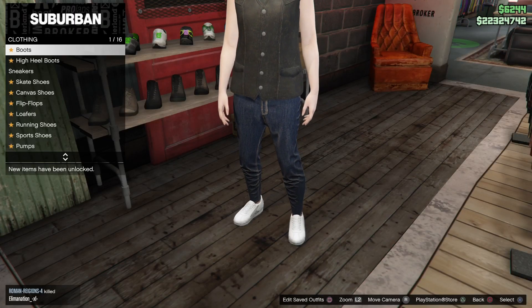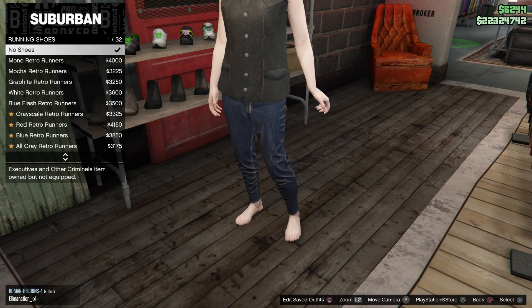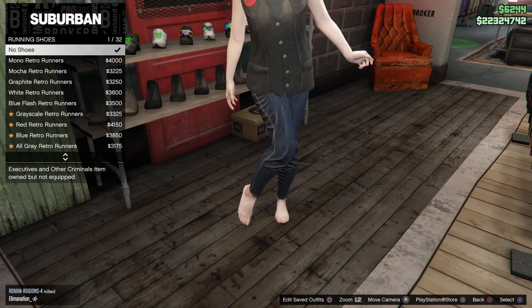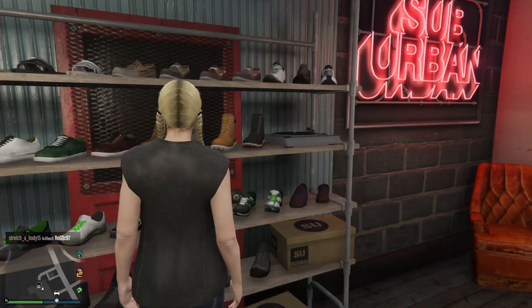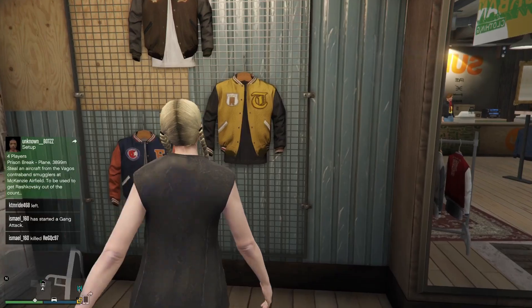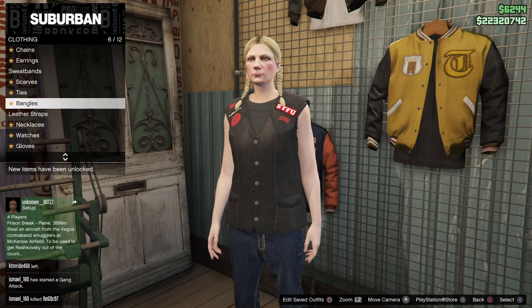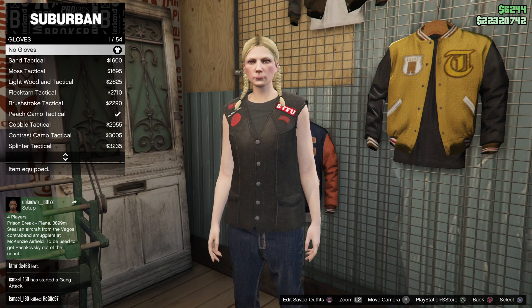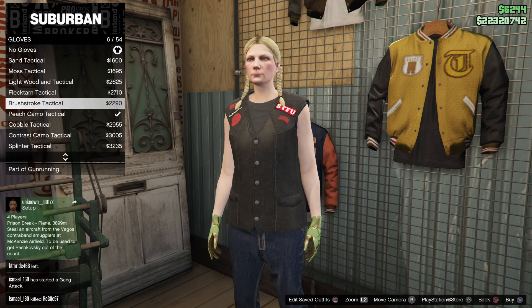From here, go to shoes, then go to running shoes and select mono retro runners. From here, go to accessories, then go to gloves and purchase the brush tactical.